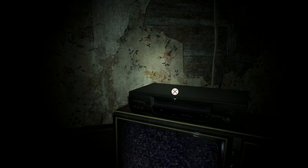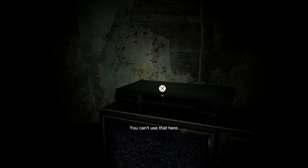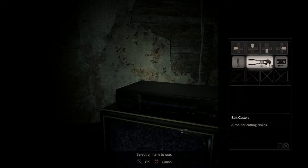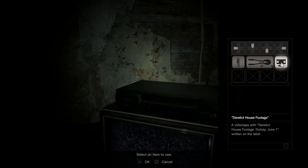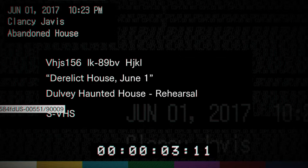Let's use the tape that we found in the cupboard on this VHS player. The derelict house footage — a videotape with derelict house footage, with 'Dory, June the 1st' written on the label. It's dated June the 1st, 2017. What's on this tape? Let's begin.